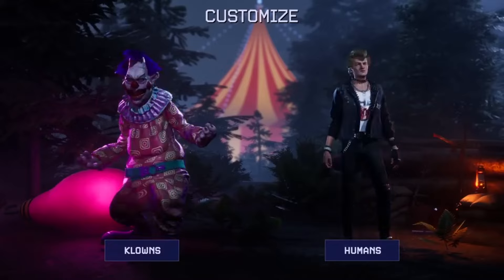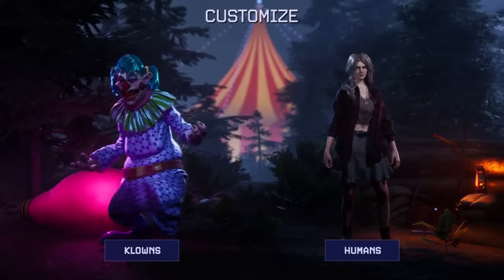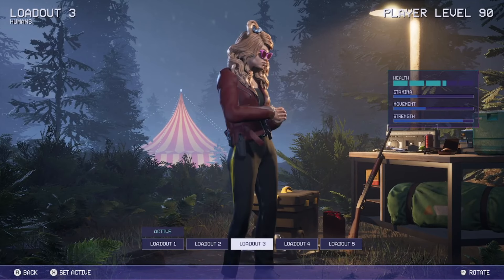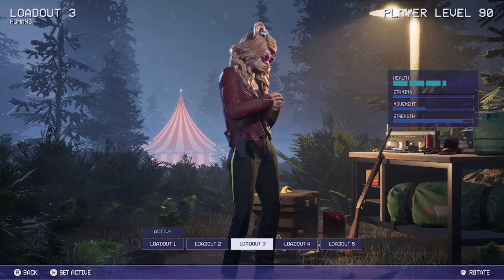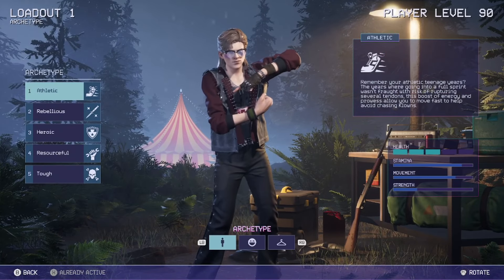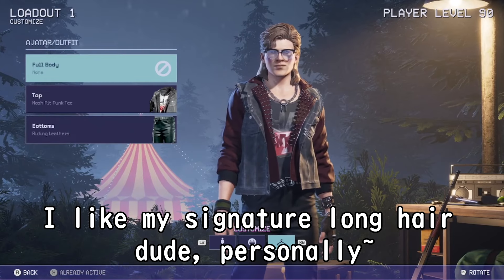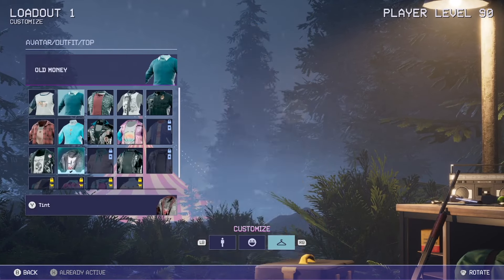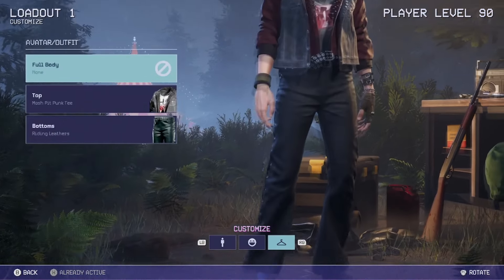Another positive is the character customization. It's incredibly nice with a lot of options for how you want your character to look and sound on both sides, with nothing being gender locked, which I think is pretty great. It takes a bit to unlock all of the cosmetics, but once you have it you can make a lot of really neat looking characters, and even have a few different weapons to choose from as a clown as well. The cosmetics are all very 80s, which fits the movie, and I really appreciate it.